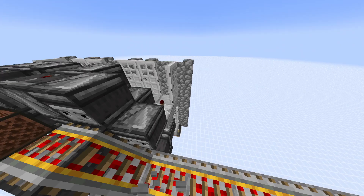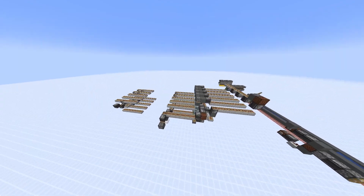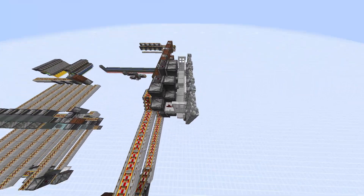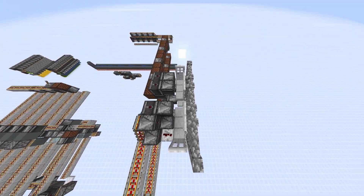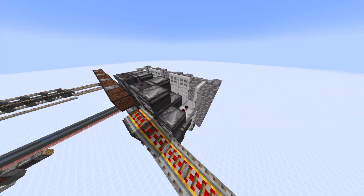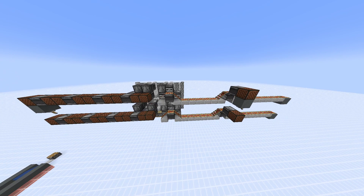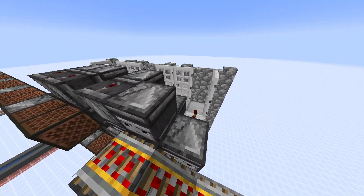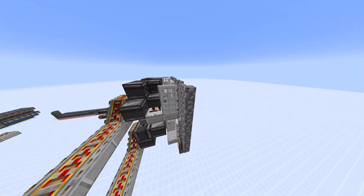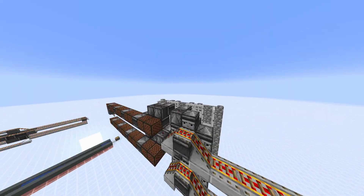The only downside with this, at least compared to the previous one, is that A it's vertical, and B it's slightly less compact in terms of volume. And you can't use the digit zero — which are minuscule downsides, considering it works like 33% faster, it creates way less than half the lag, and it's also practically completely unbreakable, even including some bugs with pistons unloading.